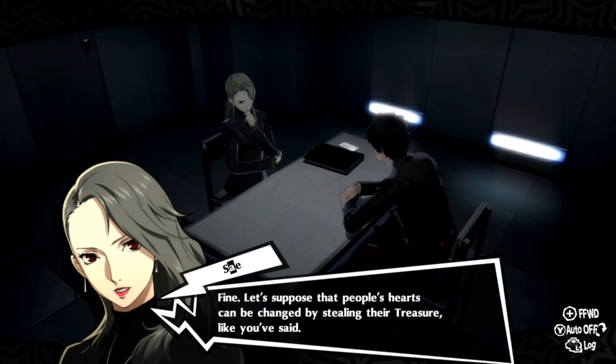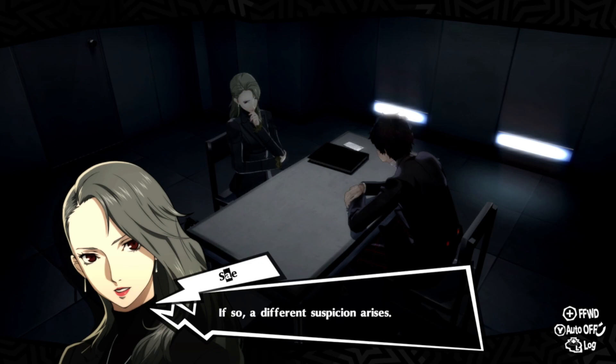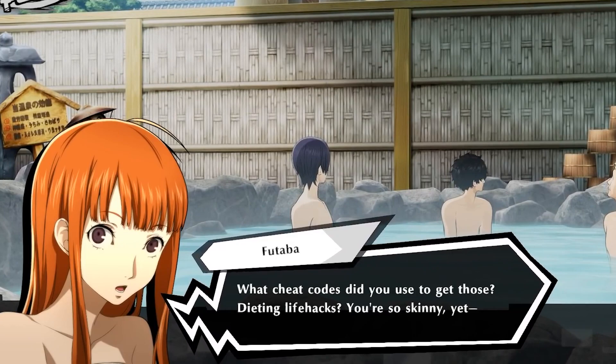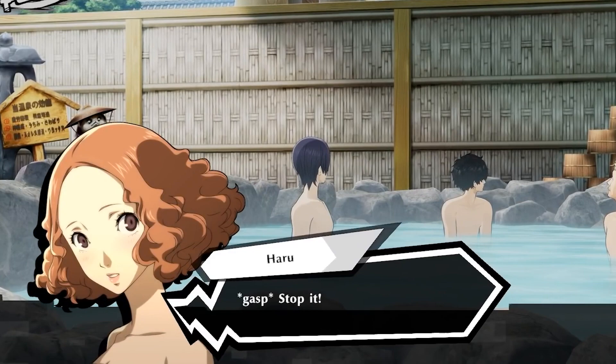The first way to increase your charm in Persona 5 Royal is one you can access very early on, and that is by using the bathhouse. Head to the bathhouse near your home at LeBlanc in Yongin Jaya. This is going to increase your charm and debonair status. You'll also get bonus points if it happens to be raining or if you go on Mondays or Thursdays, so make sure you head there on those days.